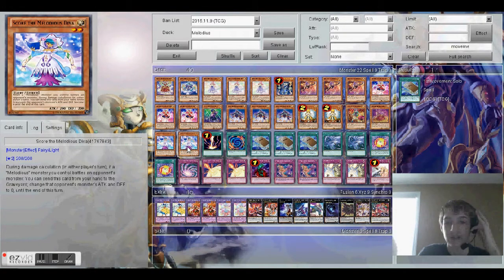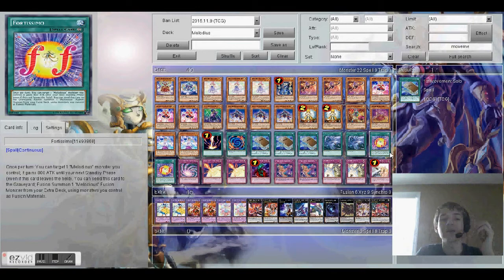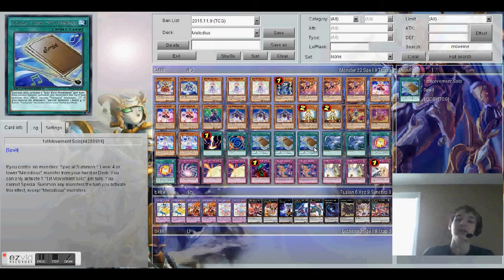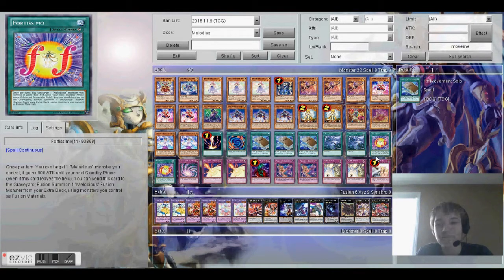The final new card in the main deck is Fortissimo. Once per turn, you can target one Melodious monster you control — it gains 800 attack until your next standby phase, even if this card leaves the field. It's a continuous spell. What you can do with the big damage combined with Illusion: you can make Shiburda 3,800 and attack twice — that alone is 7,600. You can also send this card to the graveyard to fusion summon one Melodious fusion monster from your extra deck, using monsters you control as fusion materials. This is basically a new Polymerization, but the only difference is you have to control the monsters — Polymerization you can just send from your hand. That's why I play two Fortissimo and one Poly, just to get a little diversity.